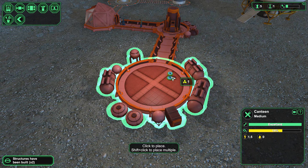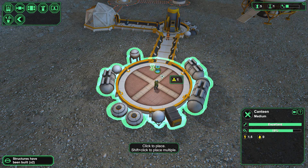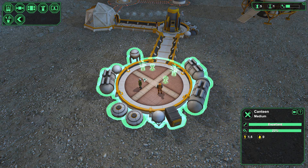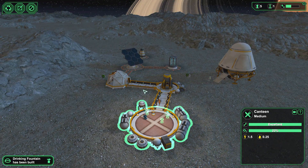In that sense, we now need to build a canteen to get water. Since we have a little bit of food at least, I'm going to wait until the canteen is built. I want water here — put a water here, please. We now have drinking water, so nobody's going to die of dehydration.